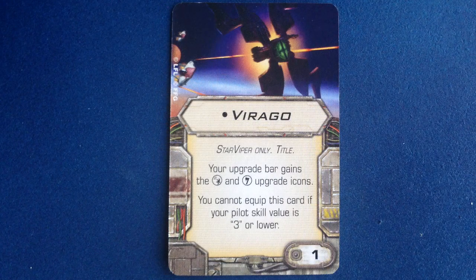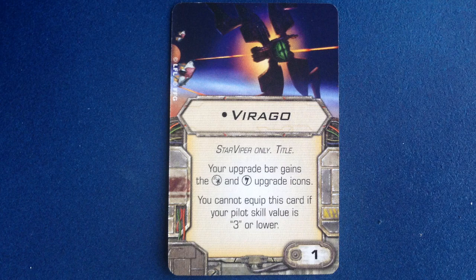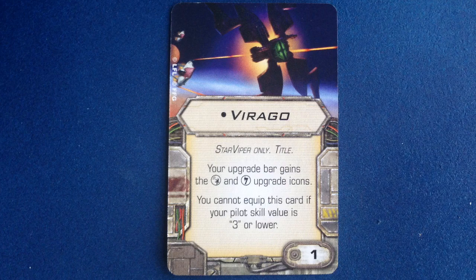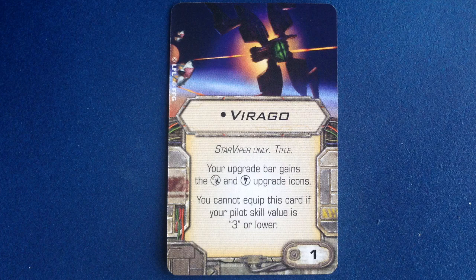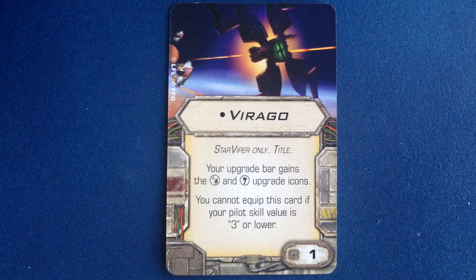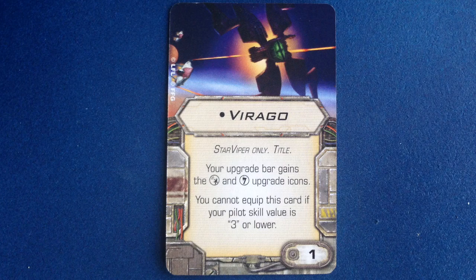Finally, we have the Star Viper title card, Virago. It costs 1 point and can only be used with pilots whose skill is 4 or higher, which means that as of now only Prince Shizor and Guri can use it. This makes sense, because Virago is Shizor's own prototype Star Viper. This title adds the system and illicit upgrade icons to the upgrade bar. There aren't many of these upgrade types in the game yet — just 5 system upgrades currently and only 4 of the new illicit upgrade category — but the low quantity doesn't mean low quality, and there are some really solid cards in each category already.